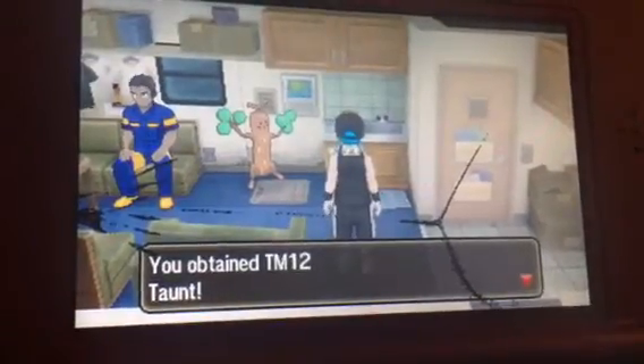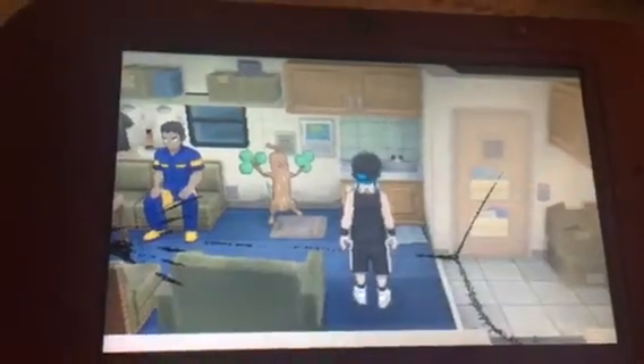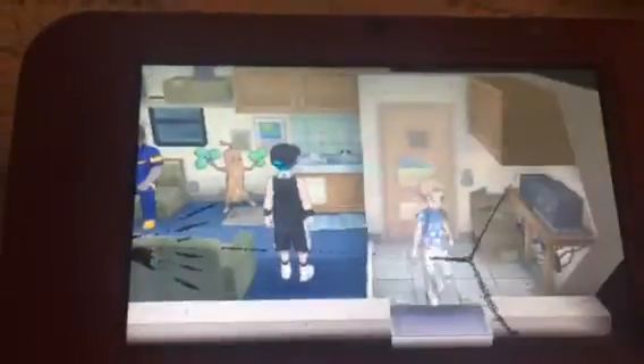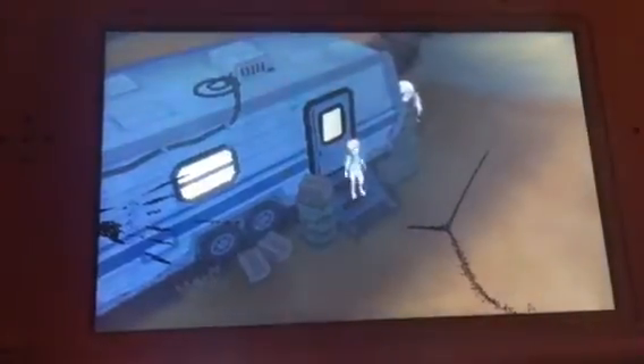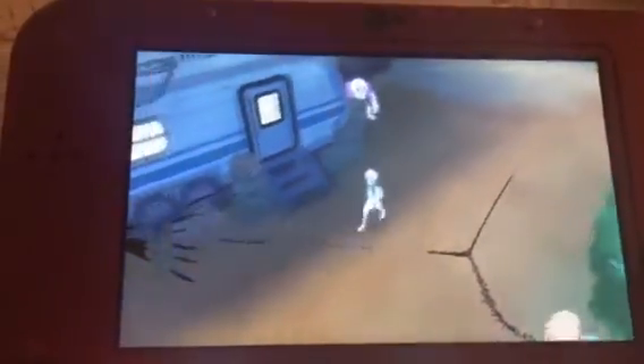What you do is you talk to this Team Skull member in this little home right here. I'm going to show you where it is. It's right outside the entrance of the Tapu Village on this island. We're in Ula Ula Island, in this section right here. Where that arrow is, is where we are. You go right there — it's right before you go into the Sahara Desert, or whatever the desert is called.